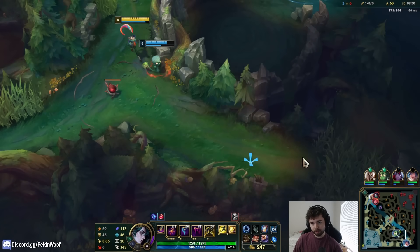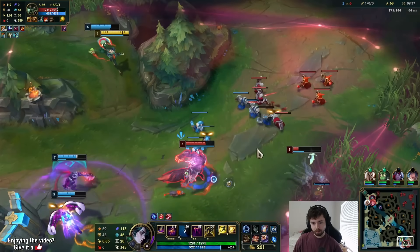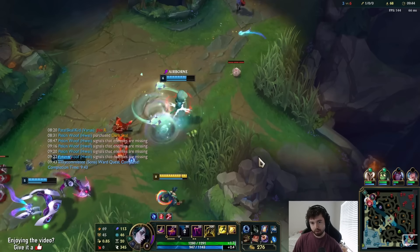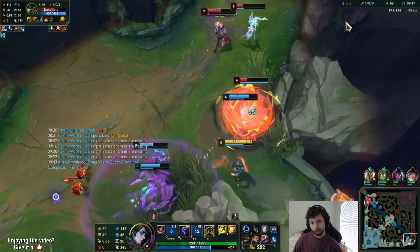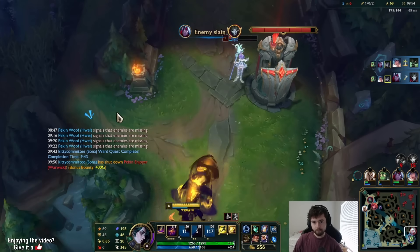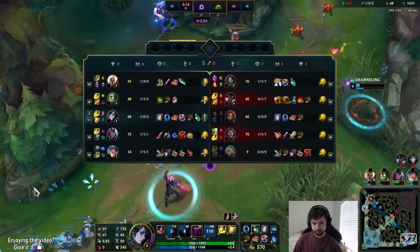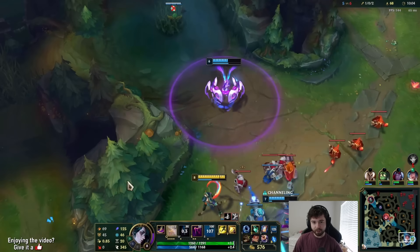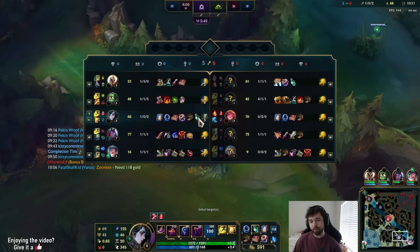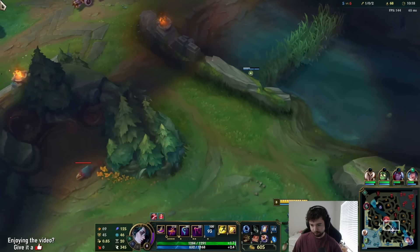I'm going to shield my teammate. That was so close! I was trying to land the ultimate because you get slowed down over time, so I was hoping that if I landed it I could follow up with the QW lightning bolt to finish. That's why I shot at her. The range is decently long so I figured it was worth a shot.